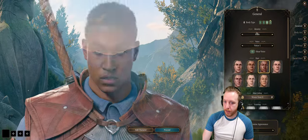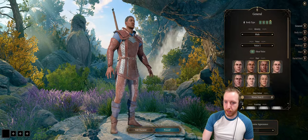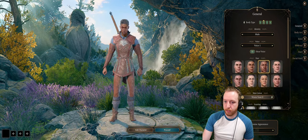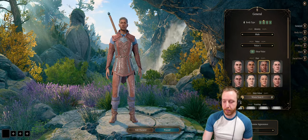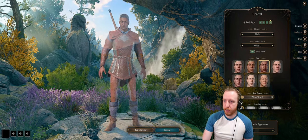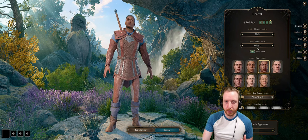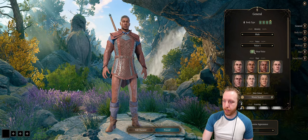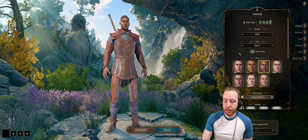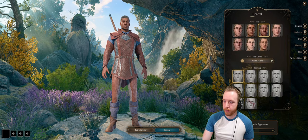First of all, the body type. I think body type 4 is the most similar to how Geralt is — body type 2 seems a bit too small, a little too short, and not as strong. So let's go with 4. And then for voice, none of them are a really great match, but voice 1 is a pretty decent one, and we probably won't be hearing it too much throughout the game, so we'll just go with that.